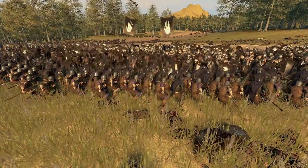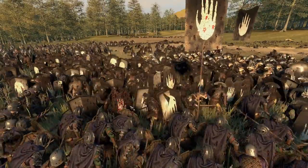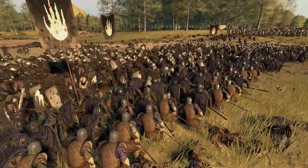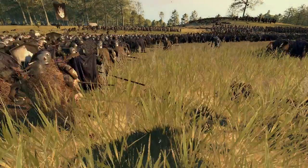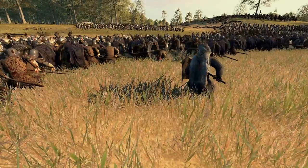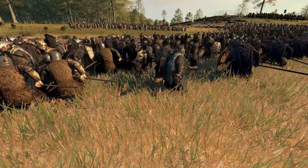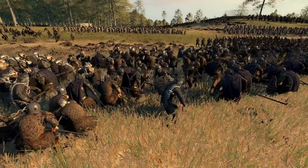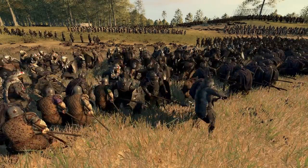The final stand — White Hand Stormers going in, they're basically stormtroopers. Huge shields, big swords, cutting everyone down. There's a little fight going on here — how did you get through? Get a kill, Barry! Look at him — he forms the cross and goes down to die. There's a Dunlending in the back trying to get some kills.